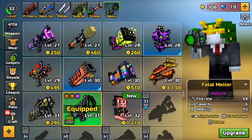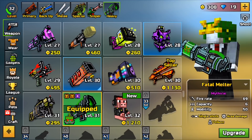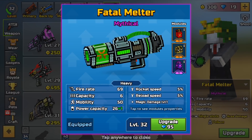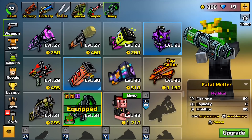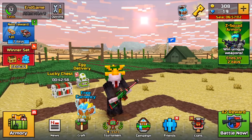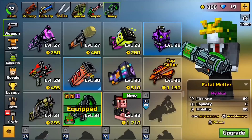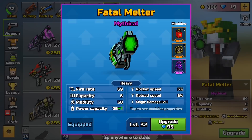Today I'm going to be talking about a weapon that I actually recently just got, and I think it is the strongest and most overpowered heavy weapon right now in Pixel Gun 3D — even better than the Destruction System in some ways. It is called the Fatal Melter. The Fatal Melter is actually part of the Super Mutant set, and it is an area damage weapon. It has poison and something else, I think like spread shot.